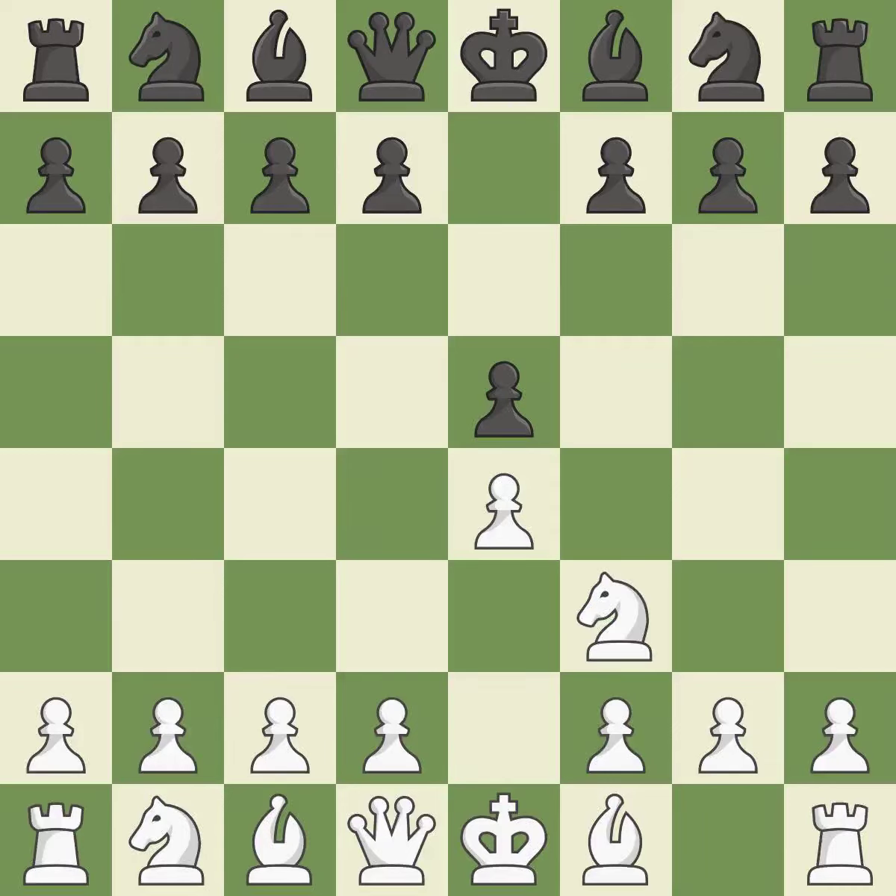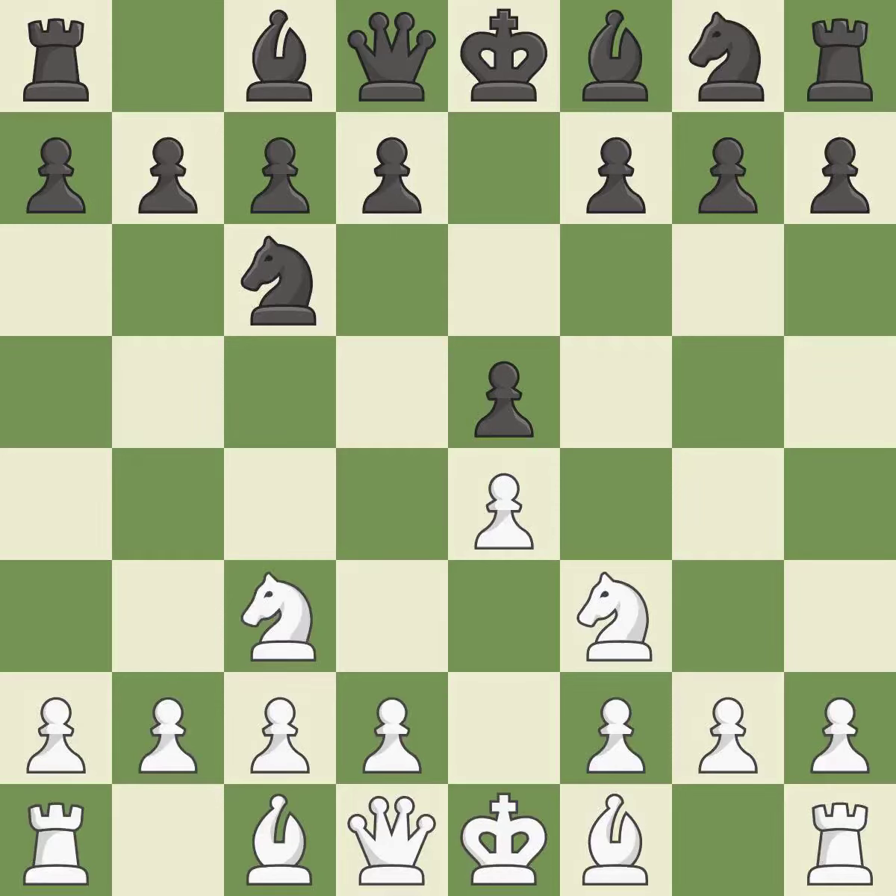The move Nf3 advances the knight toward the center, engages the e5 piece in combat, and sets up a castle. Nc6 defends the pawn on e5, advances the knight toward the center, and scans the d4 square. The Three Knights Opening begins with Nc3, which controls the d5 square and supports the e4 pawn. Nf6 develops the knight, attacks the e4 pawn, and controls the d5 square.